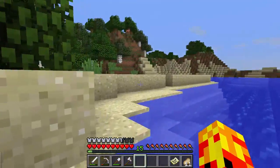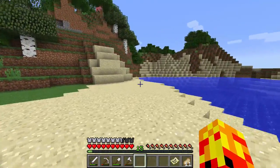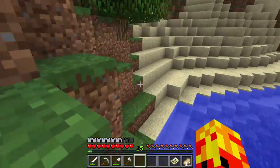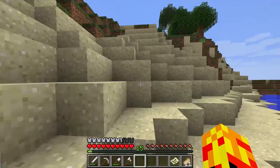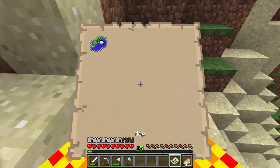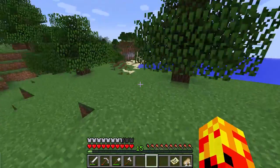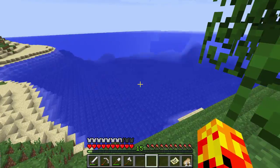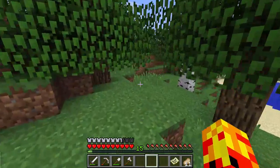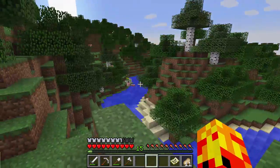I'm going to explore the coastline first, just to see if I get some sugarcane, because I want paper. I already made this full-scale map. I still need a small-scale map for terrain structure around the area of the base.